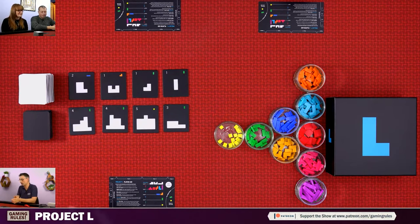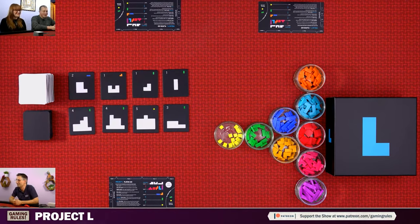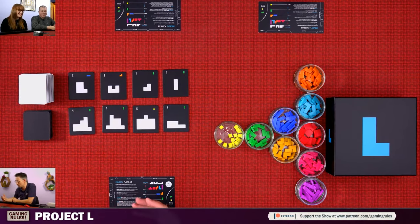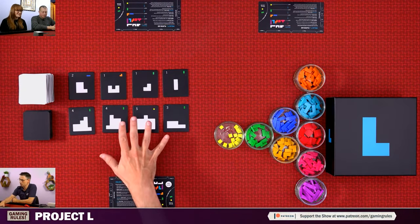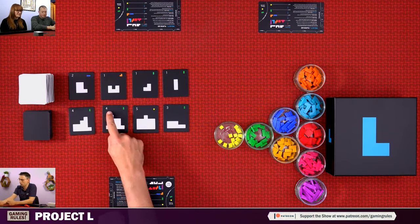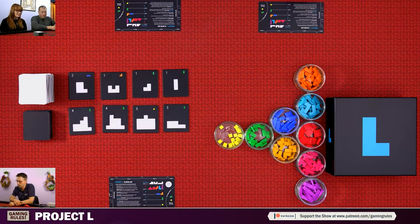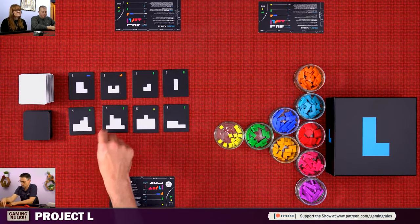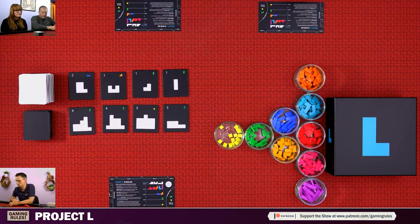So, Project L — this is a game with very pretty coloured plastic pieces. We're trying to take these puzzle tiles and put the pieces into them until we fill them up. When we do, we complete the tile, and that's how many points it's worth at the end of the game. You get back all of the pieces you used to complete a puzzle, plus the extra one that's printed in the top right.